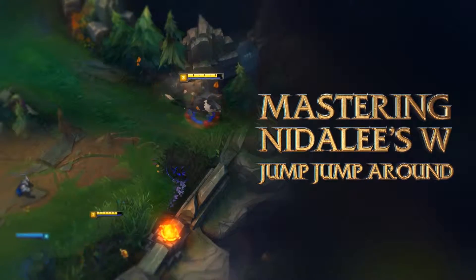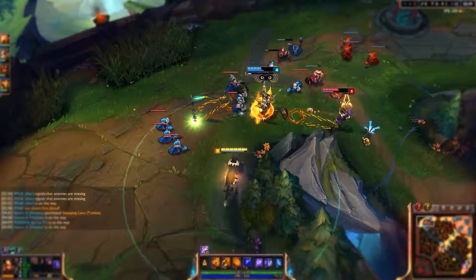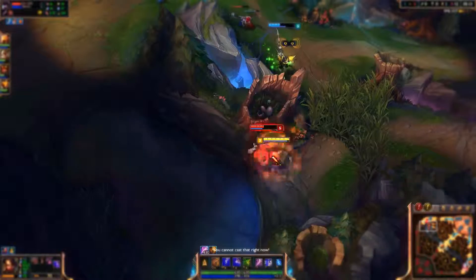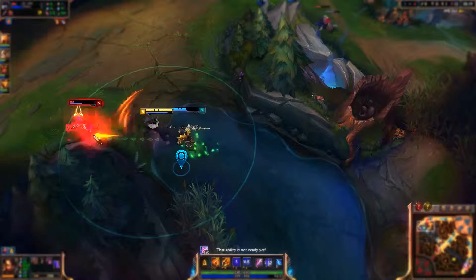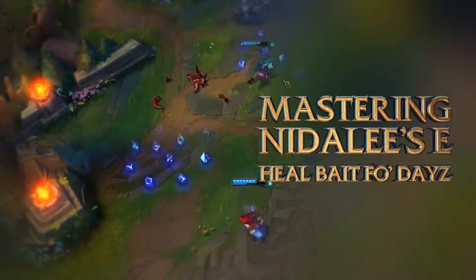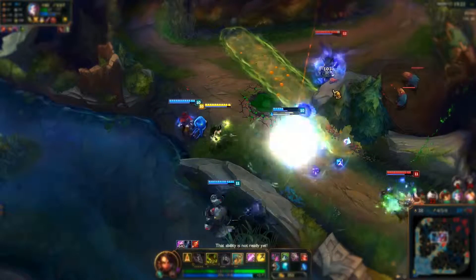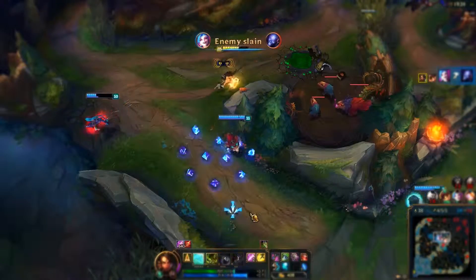Nid's W is for utility. In mage form, you put down traps — good for temporary vision, and that's it. Her feline W lets her jump forward. If she jumps toward the marked target, she'll leap on that mother trucker's face like they're covered in catnip, and she can do it every single time she marks someone. Because cooldowns are for losers. Nid's E heals in mage form and claws everyone in front of her in cougar form. The heal scales hard off AP, which you should be building anyway — good for saving yourself or your duo-queue partner.